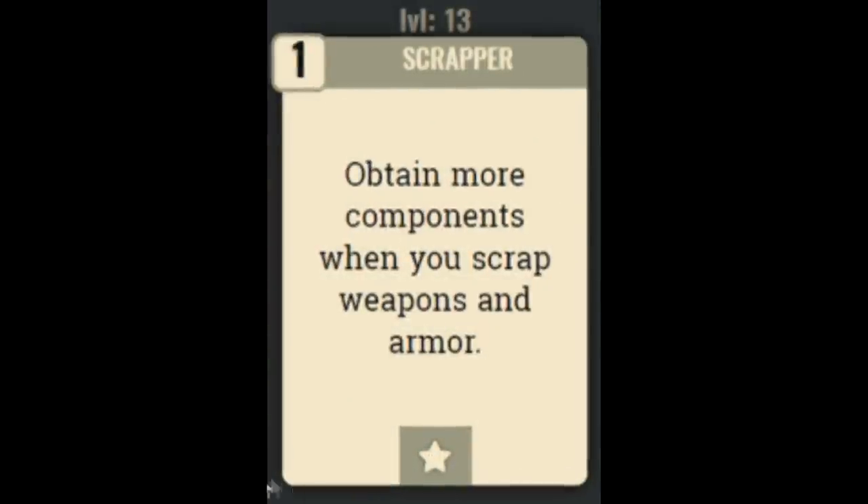Next we have the Scrapper perk card, which lets you obtain more components when you scrap weapons and armor. This perk is really simple and really good because the whole game is based on breaking down items for scrap used in crafting. You can slot this perk card in and out whenever you're scrapping items. Even if you have level 1 intelligence I'd suggest using this card — it only costs one point and it'll be useful for your entire playthrough.